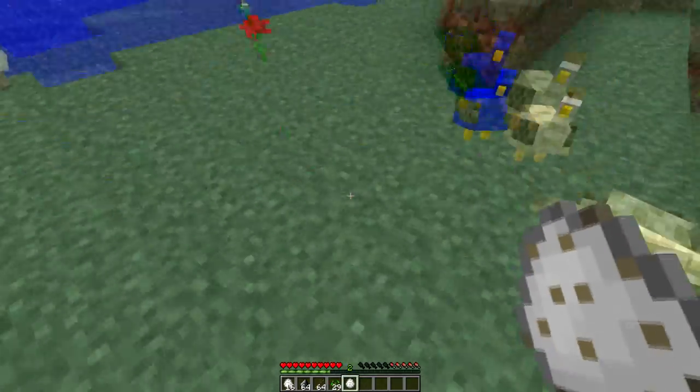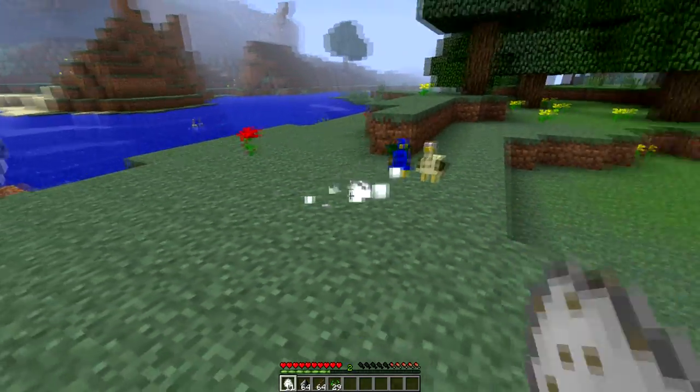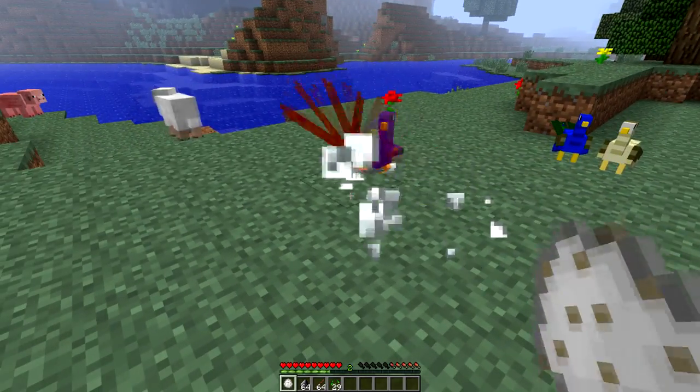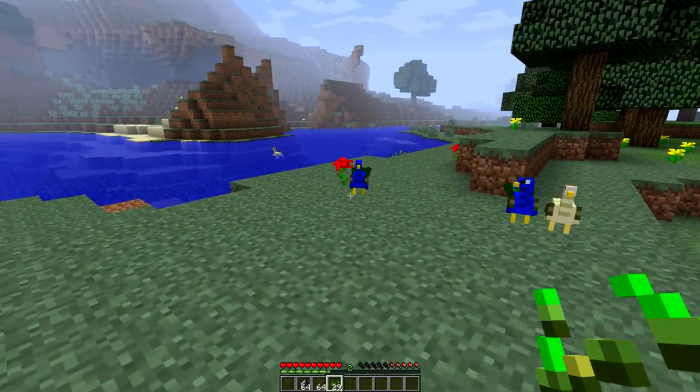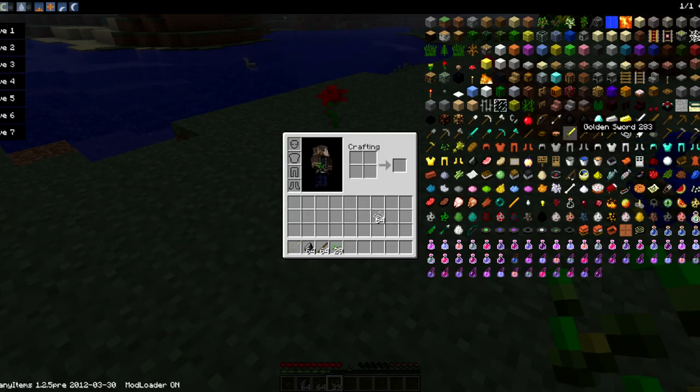You can see it drops an egg, and if you throw these eggs at the ground it'll actually spawn more peacocks. There we go — a peacock just spawned.